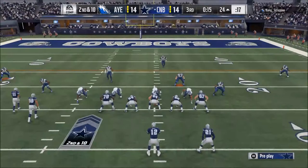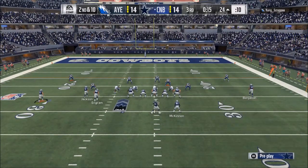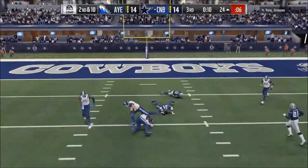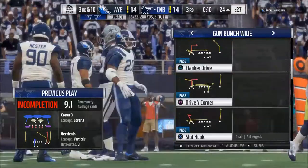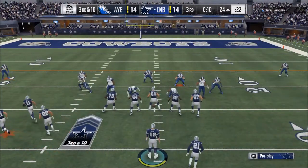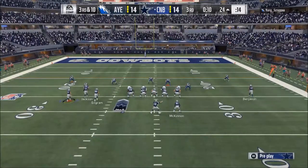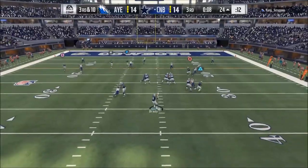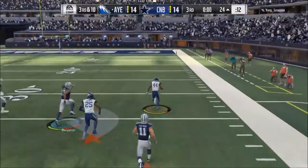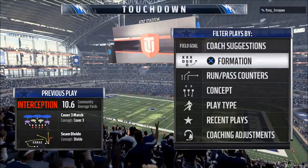The third way I get pressure is coverage defense — dropping nine to ten people in coverage and forcing the quarterback to sit in the pocket and make a read. What often happens is the quarterback will roll out of the pocket, and if you have a quarterback spy, you can click the right stick down to send the spy blitzing at the quarterback one-on-one. He won't even have to worry about getting past blockers — he'll just be right there. That's been critical for getting more sacks.